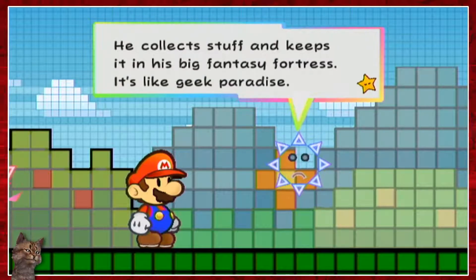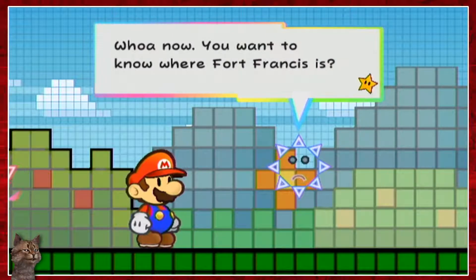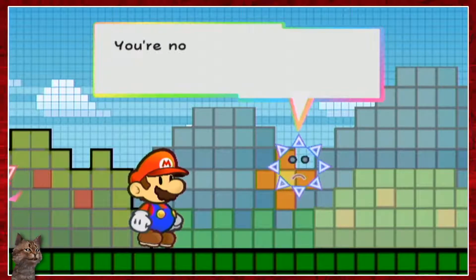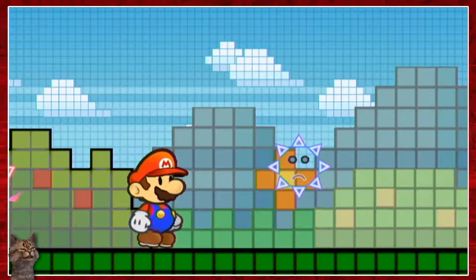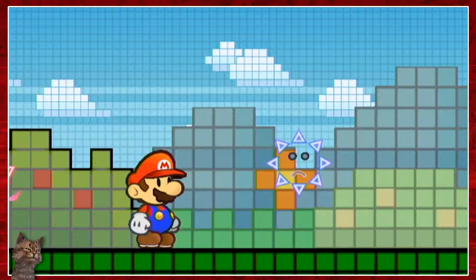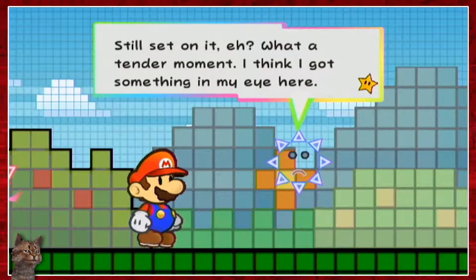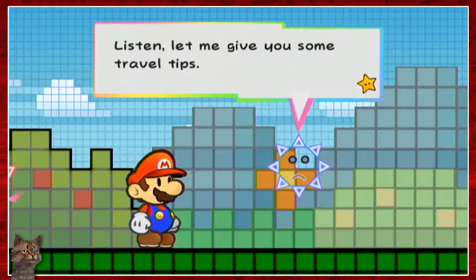He collects stuff and keeps it in his fantasy fortress — it's like a geek paradise. You want to know where Fort Francis is? Well, if you go all the way down for miles and miles, you'll find it. You're not thinking of infiltrating the nerd lair and rescuing her, are you? Yes, yes I am. Look, nobody likes having their butterfly kidnapped by a geek, but it's dangerous. Still set on it? What a tender moment — I think I got something in my eye here. Listen, let me give you some travel tips — you listening? Good.